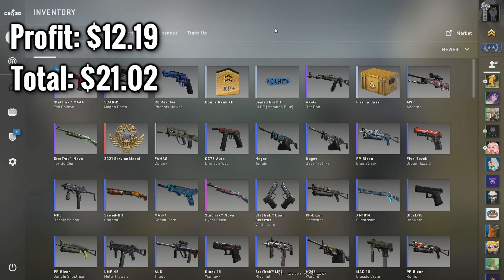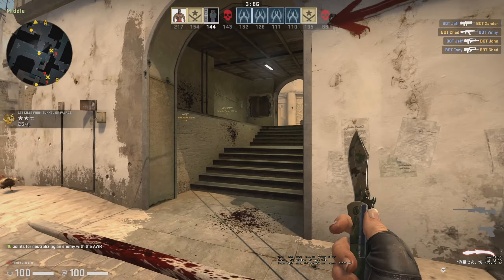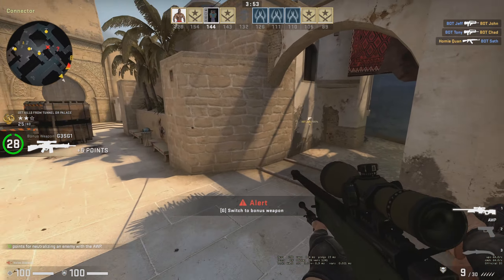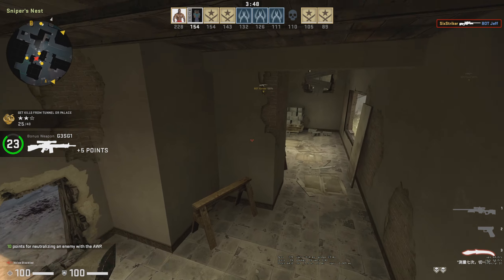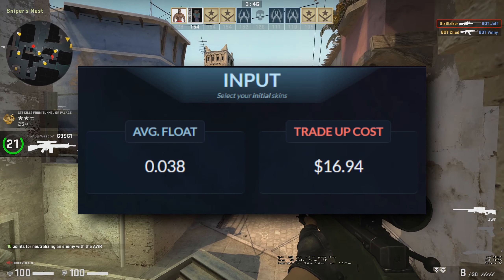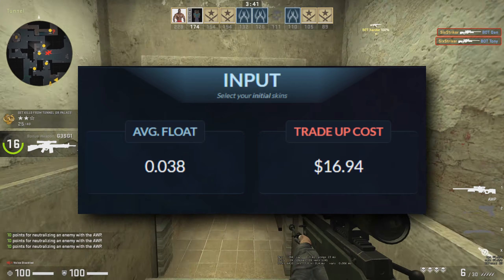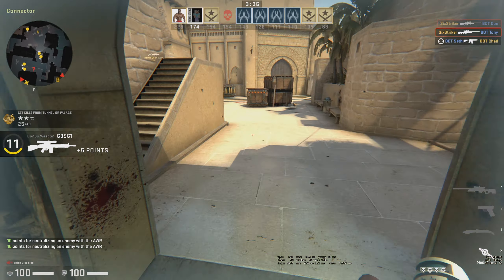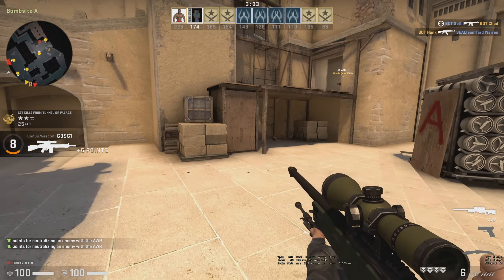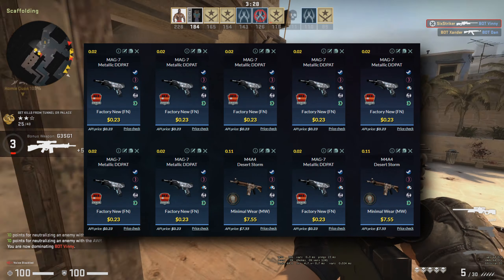Alright guys, I found the second trade-up after a while of searching and this one is actually not too bad. This one requires an average float of 0.038, and honestly it doesn't even need to be that low — I'll explain in a minute. This trade-up is going to cost you 16 dollars and 94 cents.